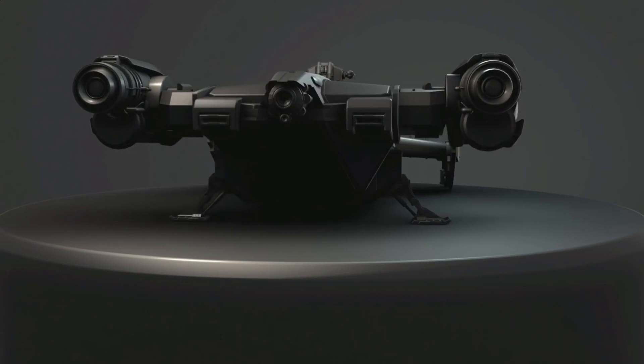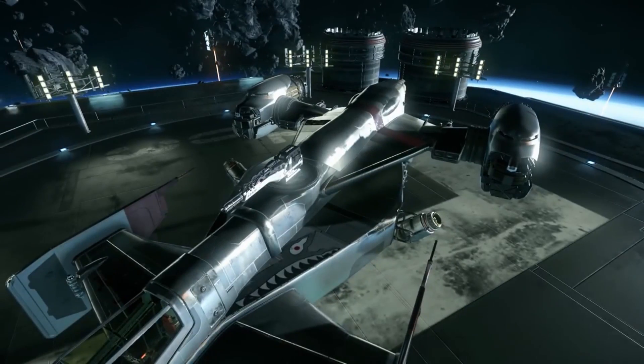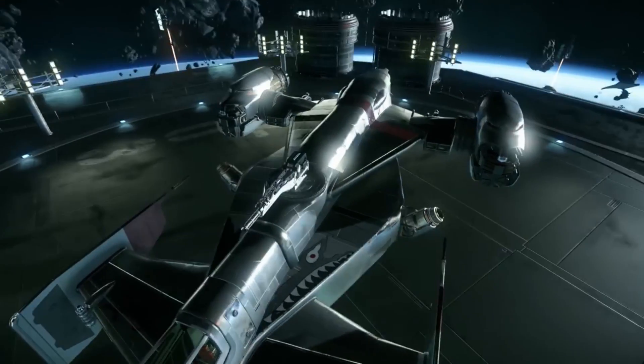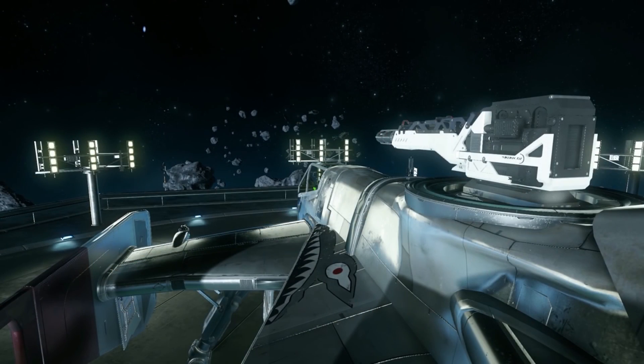The Cutlass can also have the dorsal turret replaced by a flash fire mount. As this is a specialised mount that includes a gimbal, this reduces the mount size by 2, meaning that a single size 4 weapon can be mounted on top of the Cutlass instead of a manned turret.